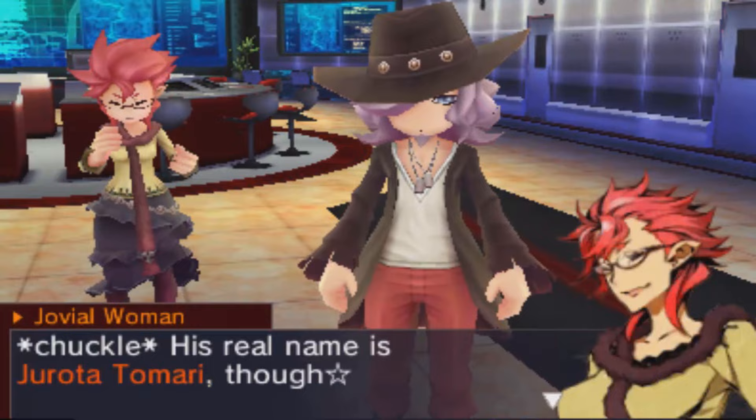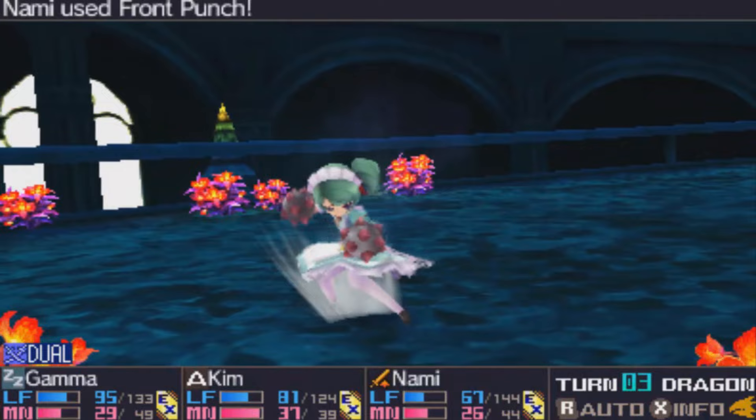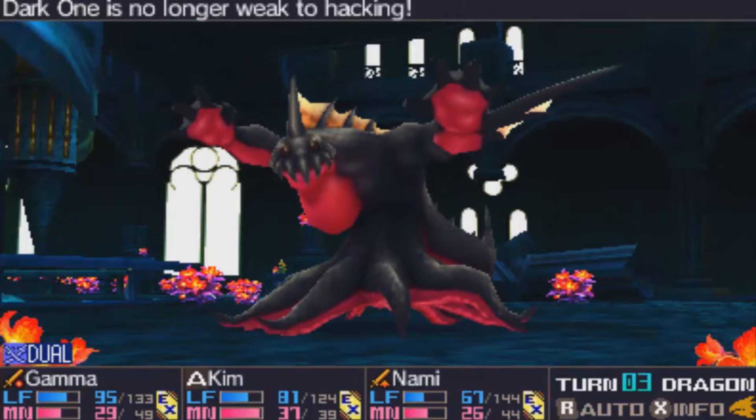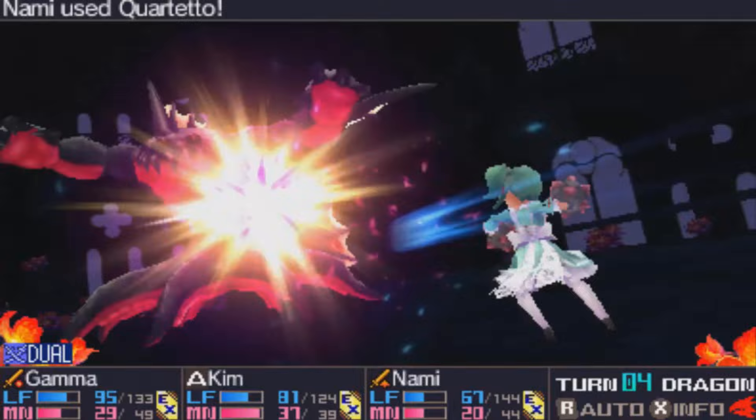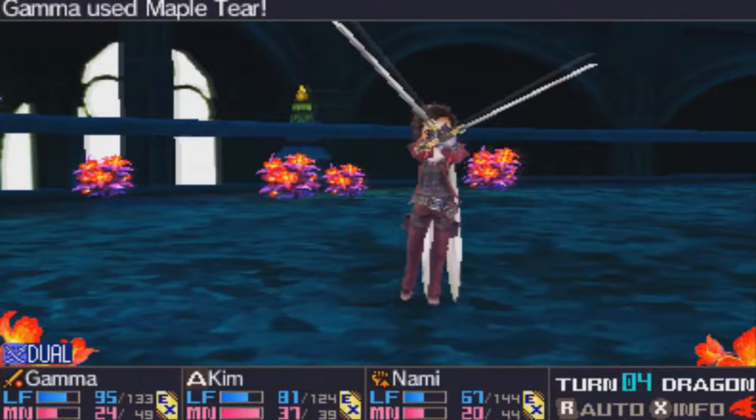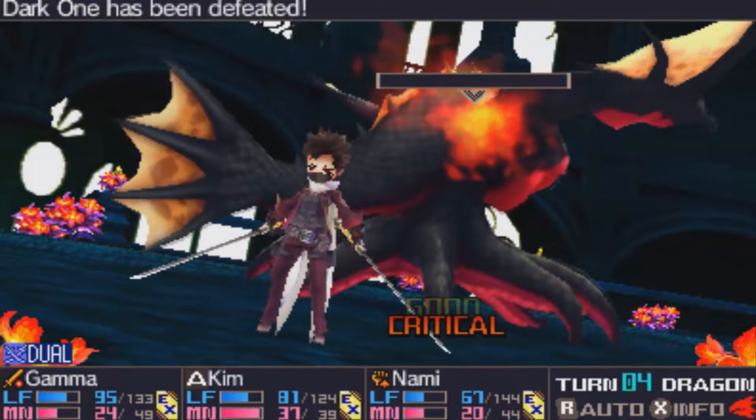I can go on and on about all the things I loved about 7th Dragon, but there were some issues the further I got into it. One issue was I never truly felt the sense of scale in this game — I could never tell at times if I was underleveled or overleveled. Just because I was able to take out a regular dragon in three turns did not necessarily mean I was ready to take on the boss of that area, and I had to load a previous save and continue leveling up and grinding for better gear.